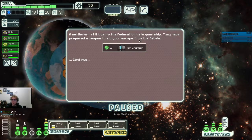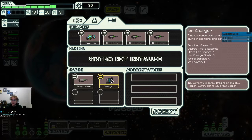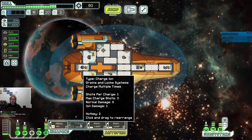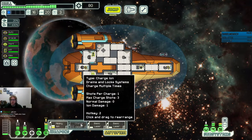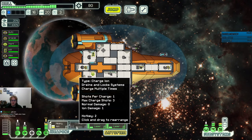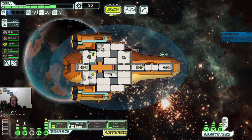Settlement still loyal to the Federation hails your ship — they have prepared a weapon to aid your escape from the rebels. We got a second ion weapon, which means we are looking like we are going to be in good shape. So we might not buy anything at the store beyond selling our basic lasers for scrap. The charge ion system means that we are going to be able to fire a lot of ion weapons at the same time.